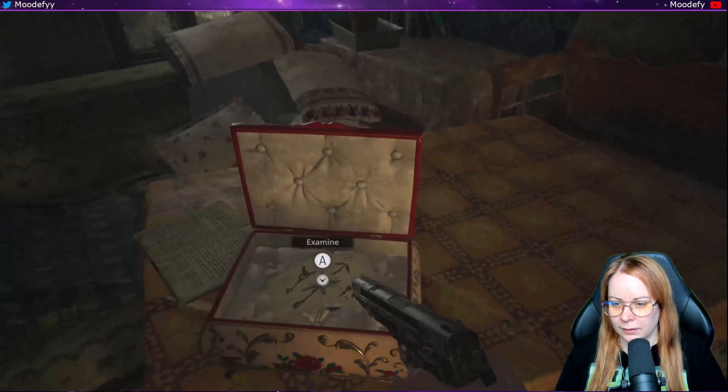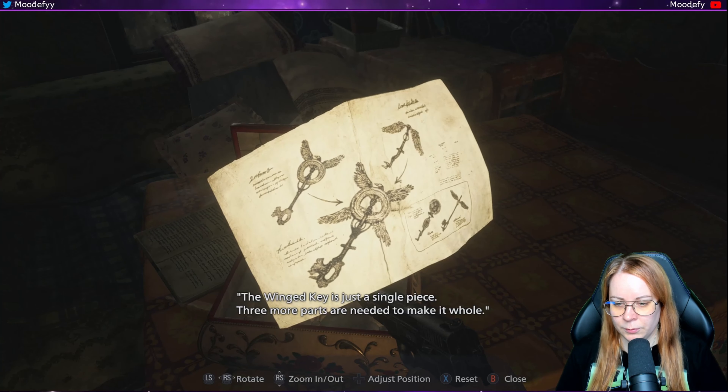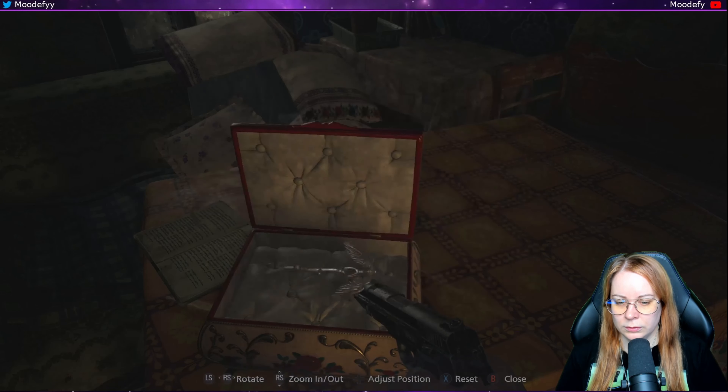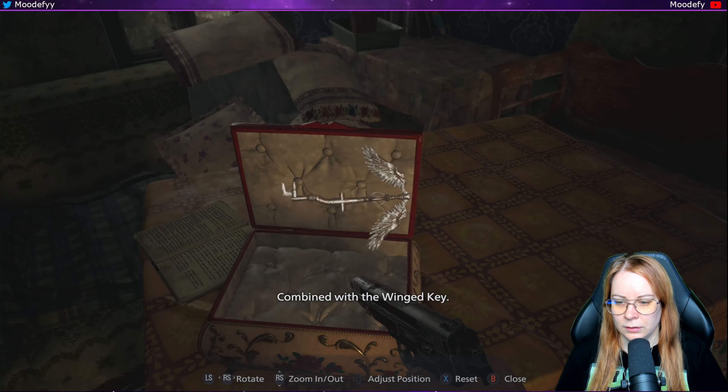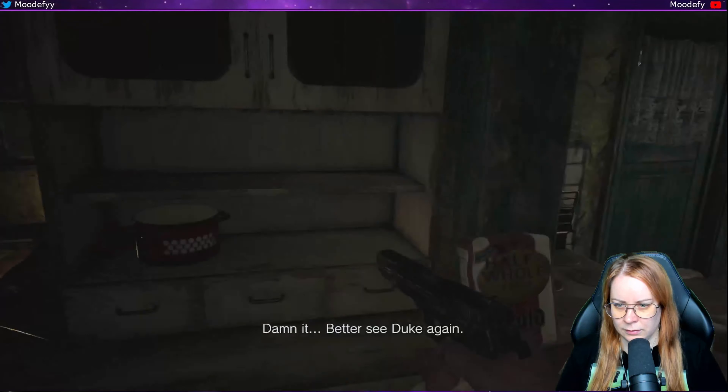The winged key is just a single piece — three more parts were needed to make it whole. Combined with the winged key — nice! So now we do have it. Better see the Duke again.